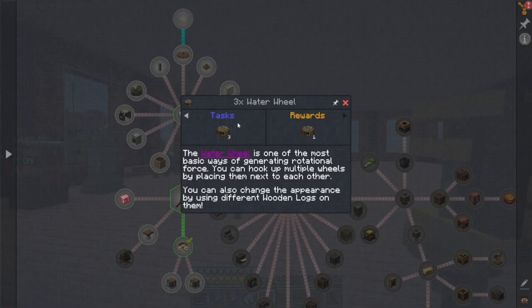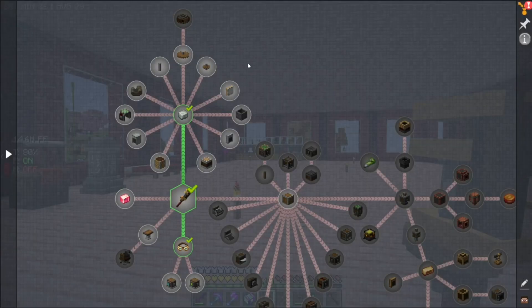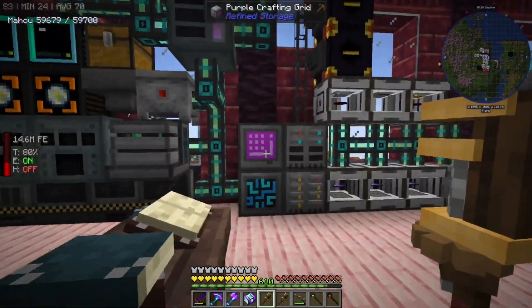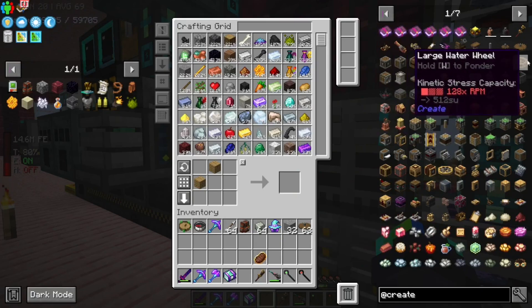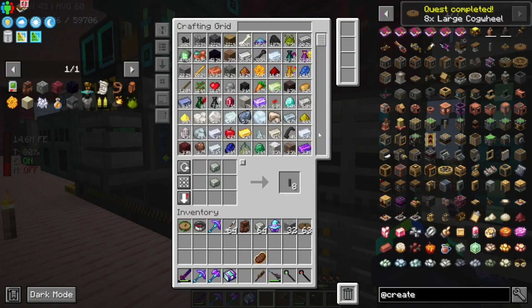We have to make three water wheels. I know how to get things to work now. How do I make large cog wheels? I can make just regular cog wheels — okay, all right. Now I have two wrenches. I can just make large cog wheels like this. Was I supposed to make like eight of them?